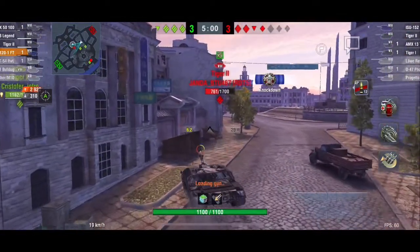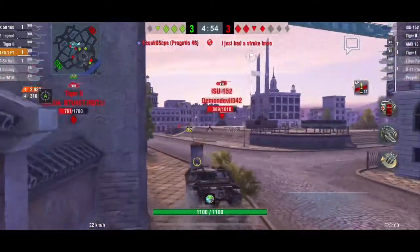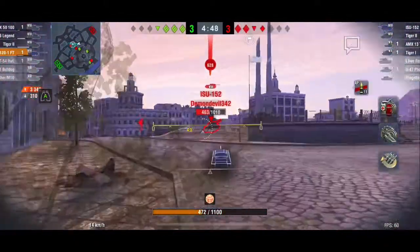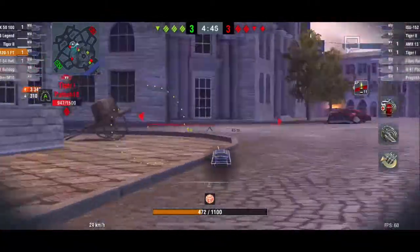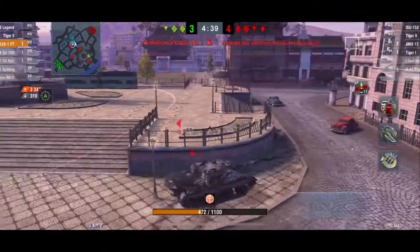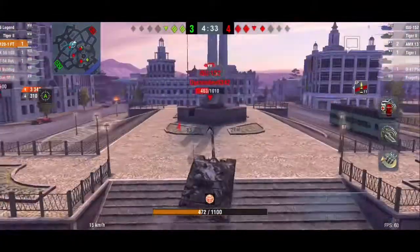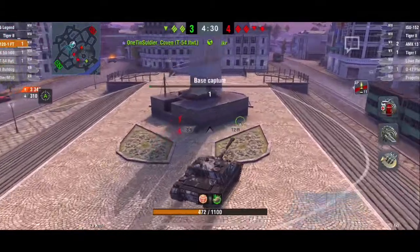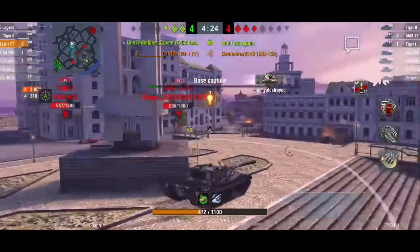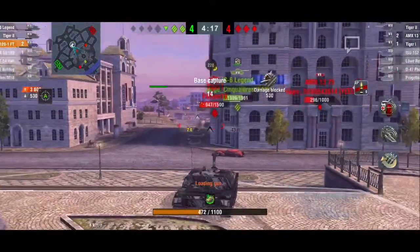He doesn't go for the hull shot — instead he overmatches the side armor and starts pushing up and angling. This tank's armor isn't really any good unless you've got the lower plate hidden. There's an ISU-152 which just doesn't have the armor; he takes a nasty shot from the ISU-152 and now it's a three on four. He really needs to clear the ISU because it's definitely the biggest threat. The Tiger I and the Tiger II with the stock gun will have issues penetrating him. He gets a nice high roll just in time to clear the ISU — now a three on three.